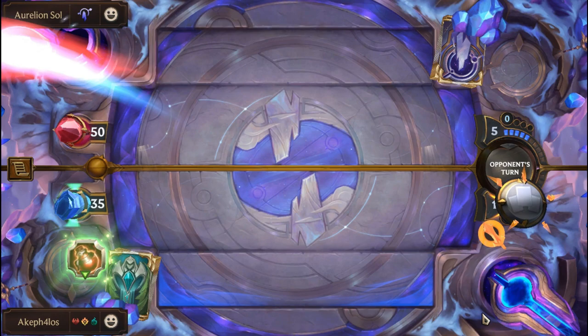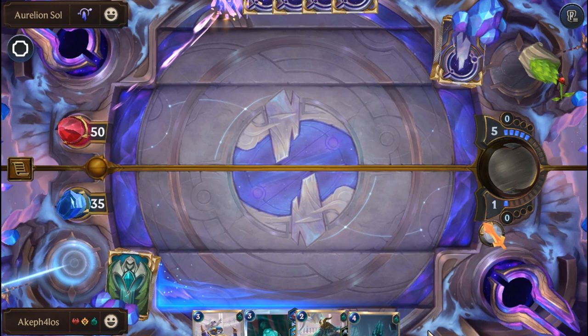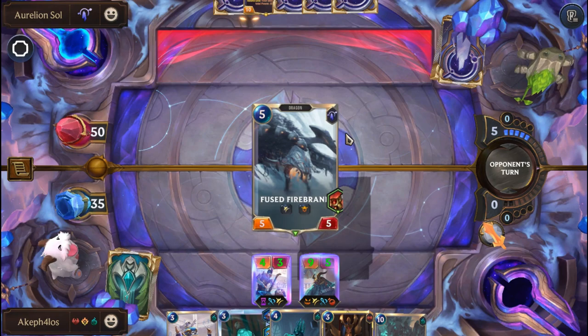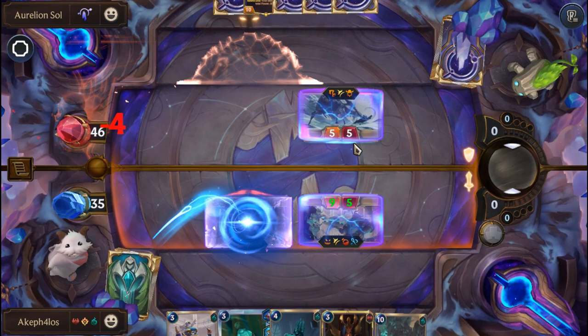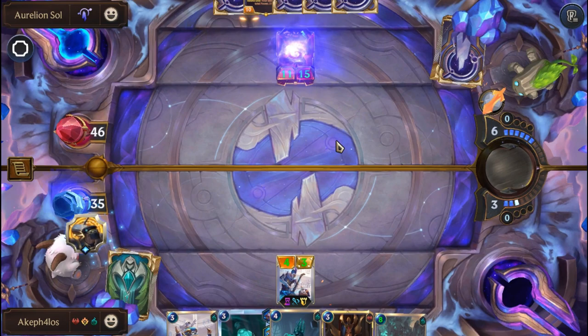We are going to reroll these two. I really need a Gwen here — please draw us a Gwen. Oh no — a LeBlanc. Of all the odds, we get a LeBlanc. We need a Gwen, not a LeBlanc! We'll attack and see what blocks — it blocks the 5-5. At the final battle and we get a LeBlanc — just why? But we do get our Gwen though, which is cool.